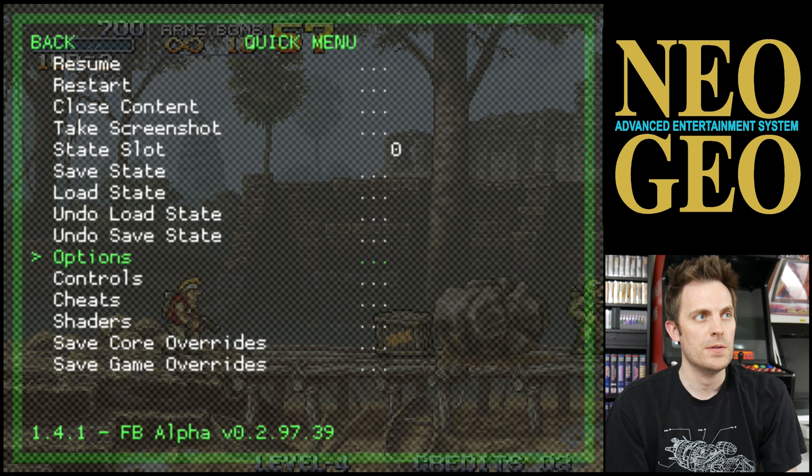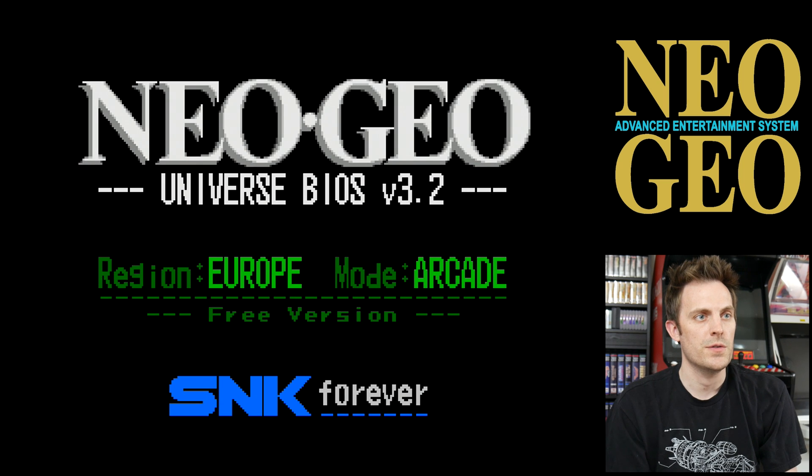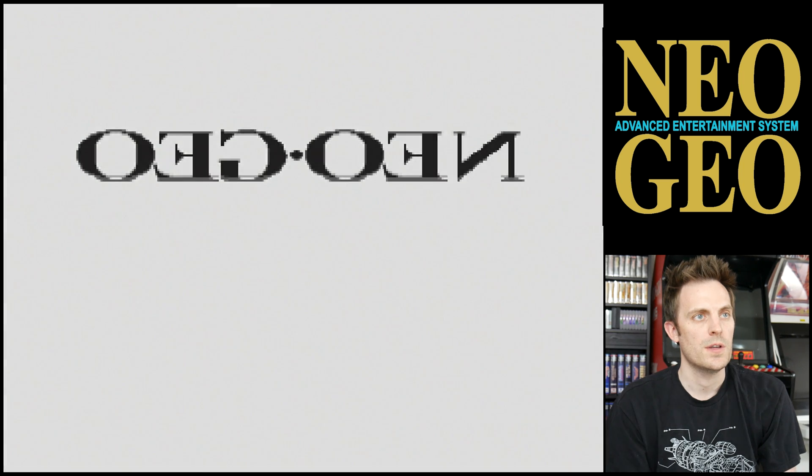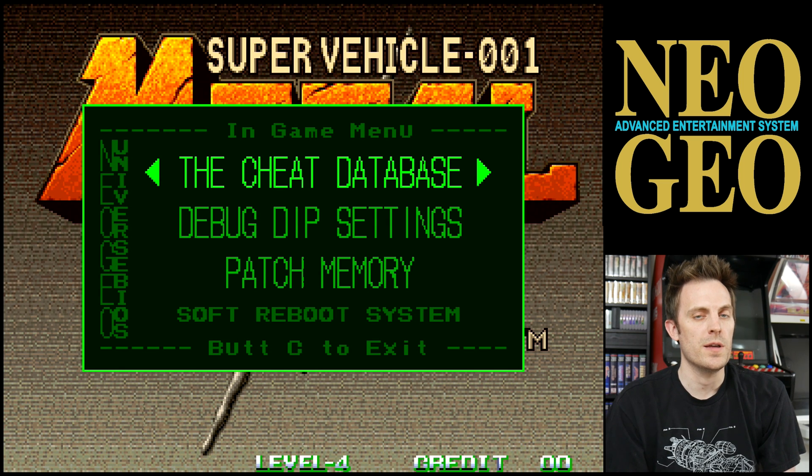I'm going to back out and select Restart. And there's the Uni BIOS — now it says Europe Arcade, but we can change that if we want to. So now that it's loaded, I'm going to press Start and whatever button I have mapped as A, B, and C on the controller. That pulls up my in-game menu.